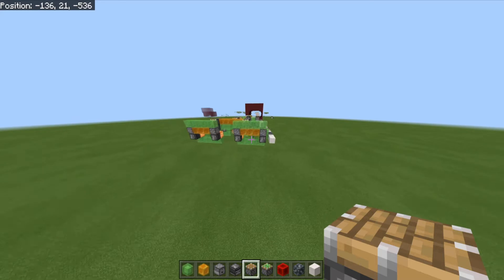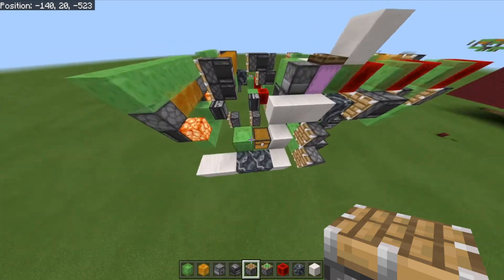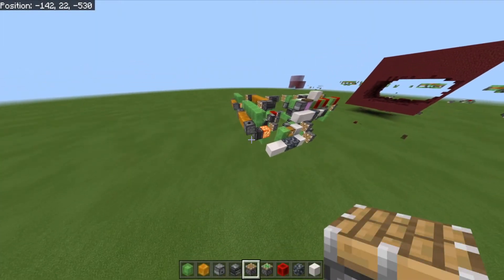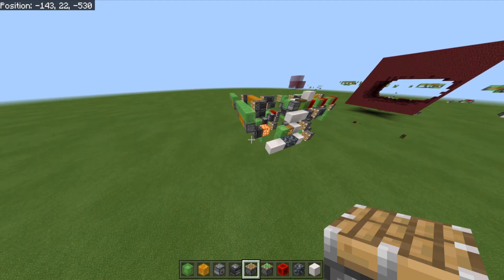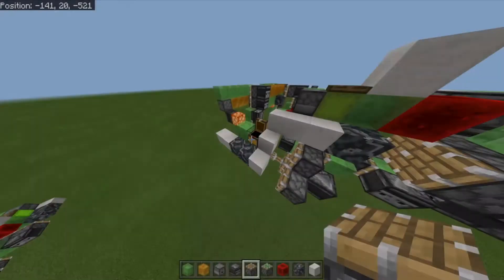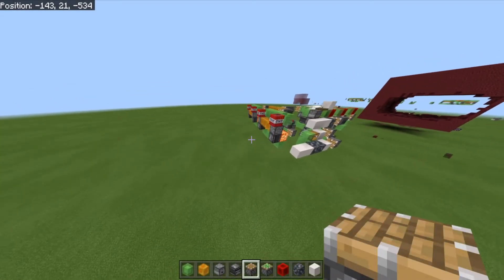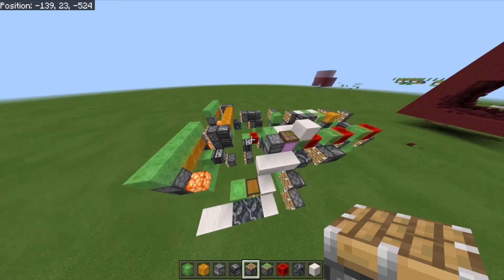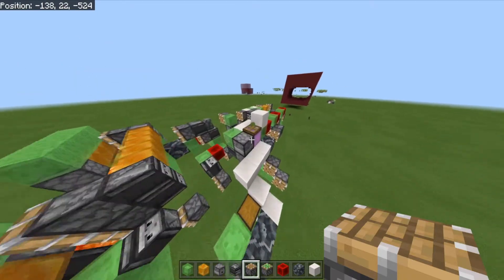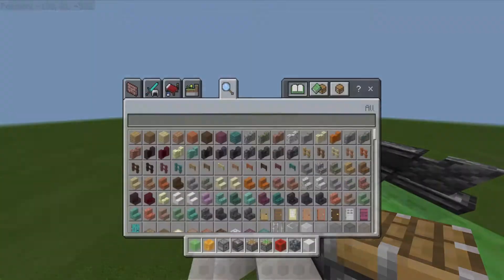It has four TNT modules and a shulker box loader, and it's fully working, so I'll open the chest. This one is TNT efficient, meaning it only uses TNT every other one, so it saves loads of TNT. Even though it's not the best on resources — obviously it's huge — it saves a bunch of TNT in the actual building, so you have to gather way less resources than you usually would.